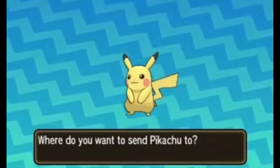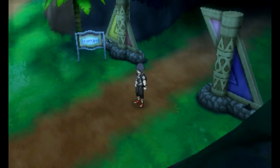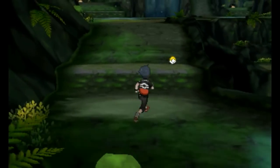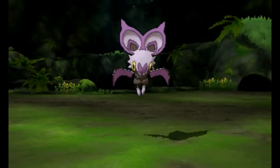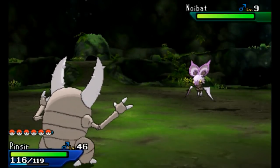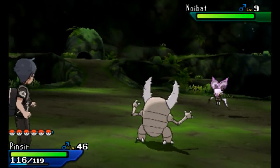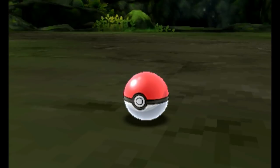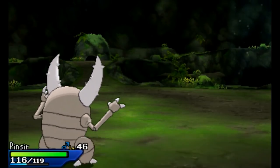Now to catch Noibat — it's going to be in the first island trial site where you met Ilima. After you complete your island trial, you'll have a chance to catch Pokemon inside there. Noibat is in there, and it's a fairly popular Pokemon. I found it on the first encounter and threw a Pokeball — caught it first try, not bad!